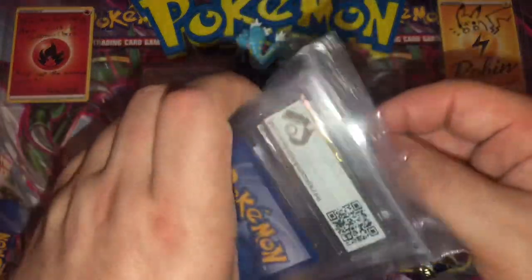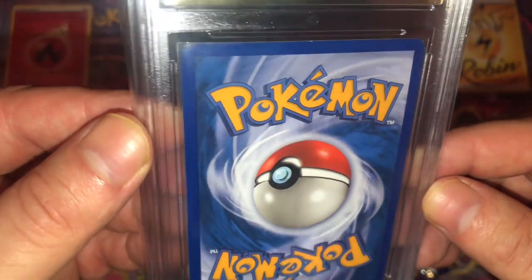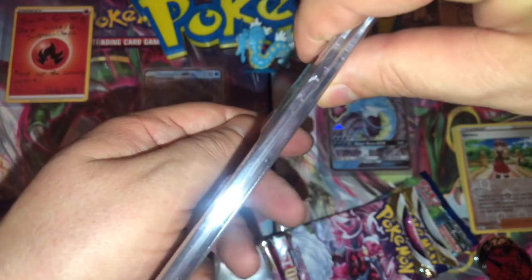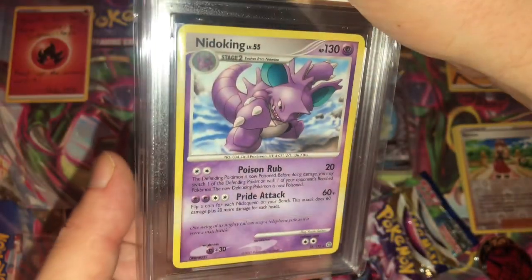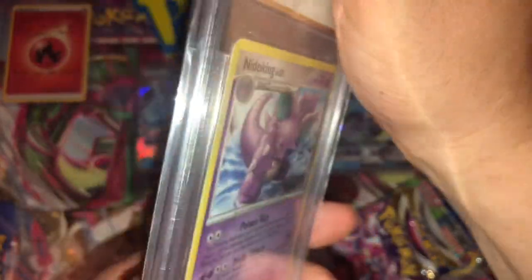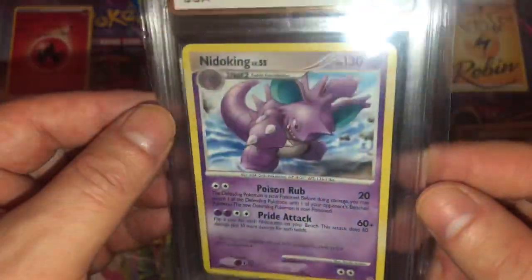I think let's check out the graded cards first. So it is a CGA — definitely not my favourite, even though it is an Australian one. I don't like the Australian grading company, but let's look at the condition first. Looks pretty good, a bit of white on that corner. So it's a Nidoking — what set is that from? 2007, Secret Wonders. I don't have any of that set — I started collecting when Celebrations came out. But it is a nice card, non-holo. Judging by the condition, I thought maybe CGA 8 — it's a 9! So it's a CGA 9 Mint, Nidoking from Secret Wonders. I'm surprised it got a 9 with a lot of white on the edges, but yeah, I'll definitely take that. Nidoking is one of my favourite Pokémon.